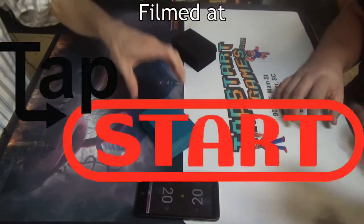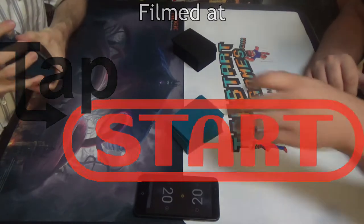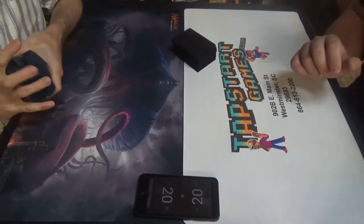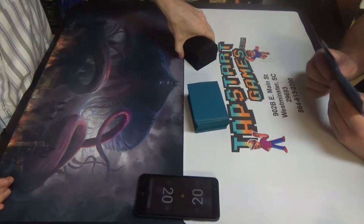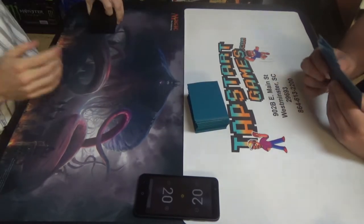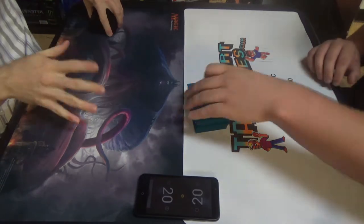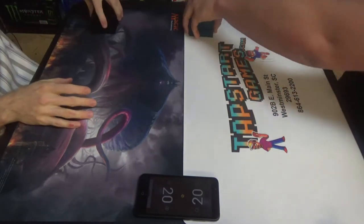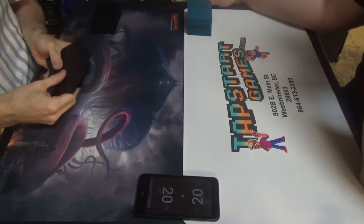Ways to get Karn out on turn 2 in Legacy. You can sculpt your hand however you want. I'm running Cloud Post — a list that has Exploration. So I'm going to go turn 1 Forest or Tropical Island, Exploration, Cloud Post. Then on the next turn play two Cloud Posts and that will get me Karn Liberated. Here's how you do it.